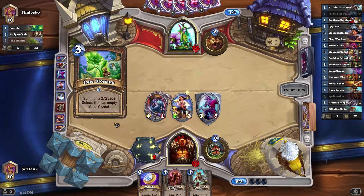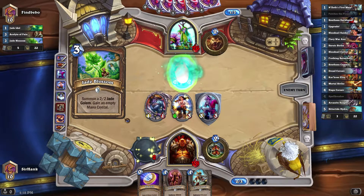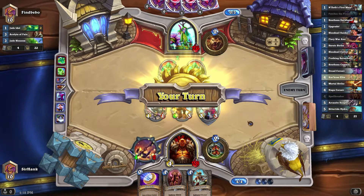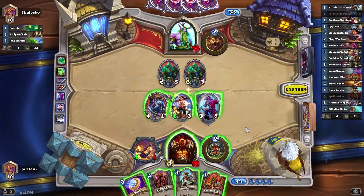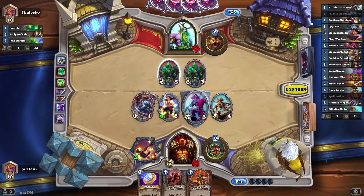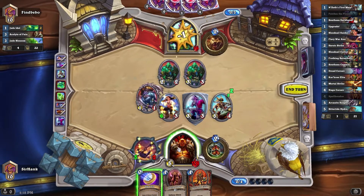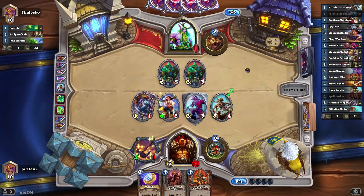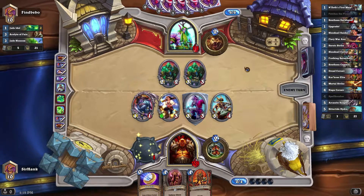Next turn we can hit him for 10, 14, or something? Now is not the time to Jade Blossom. He's going hard for that Jade Idol, but I don't think that aggression's gonna pay off. Corsair Elite — oh my god, this poor guy. I feel like I should almost go for the Corsair. Let's see — 15 damage versus 19 damage; either way we don't have lethal. Let's go with the Naga Corsair while it's getting its full value. And then next turn we can Corsair Elite, and that should pretty much finish him off even if he clears out most of our larger minions.